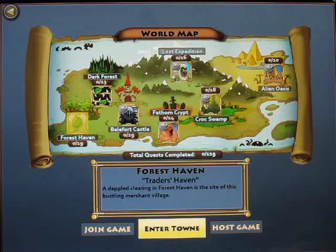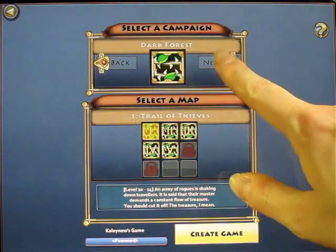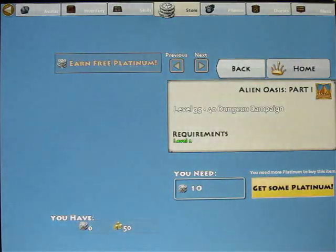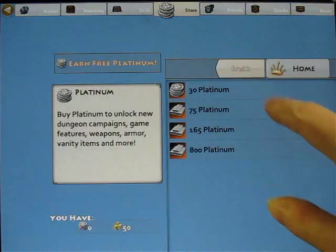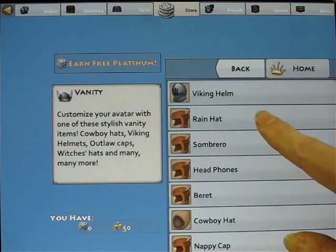When you're just starting out, you'll notice that some of the higher level campaigns are locked. That's because you have to buy them with platinum, which is a special currency that you can either buy with real money or earn by completing special offers. You go to the in-game store to buy platinum, and that's also where you can spend it on dungeon packs, or special items and customizations for your character, like hats or extra inventory slots.